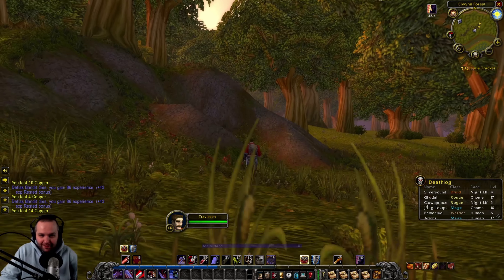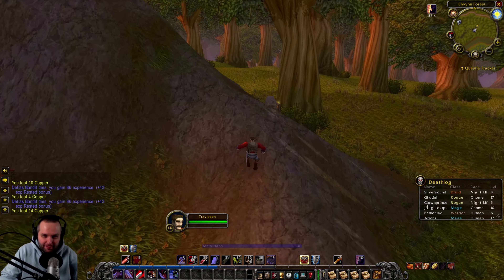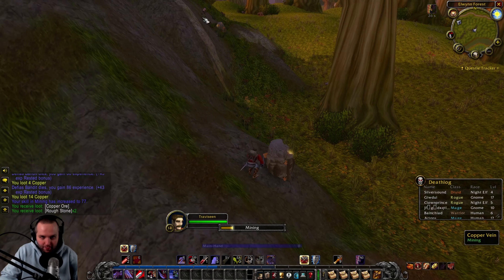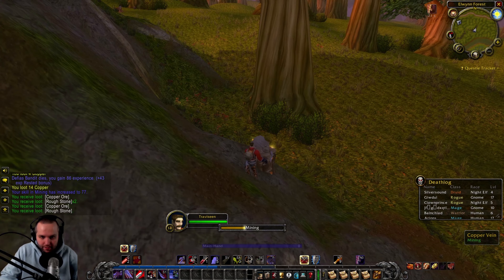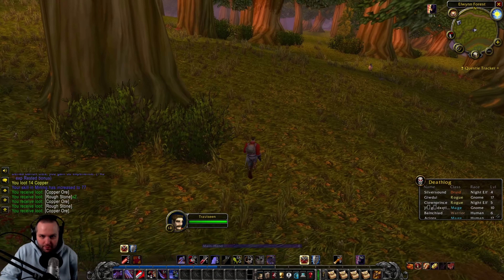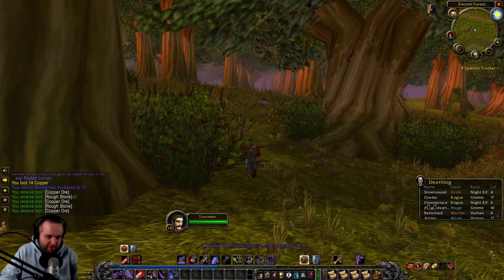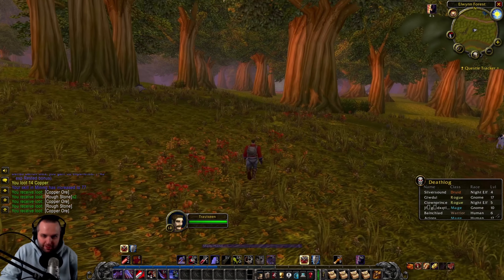Elwyn Forest doesn't seem to be the best spot. The best mob in Elwyn is the Defias Ambusher. Find out where most of those guys are — oh, they're right in front of Stormwind actually. Interesting. They're supposedly all right here and they're level 8 or 9. That's hilarious — you're like a low level, say level 7, and a Defias Ambusher comes out of nowhere and ends your life. It's rough.